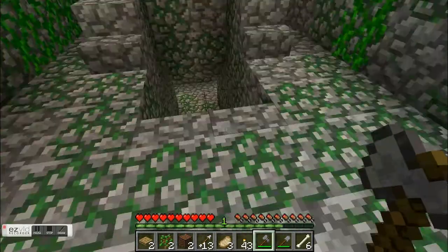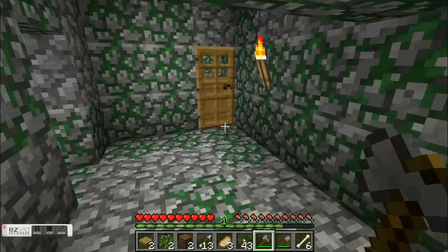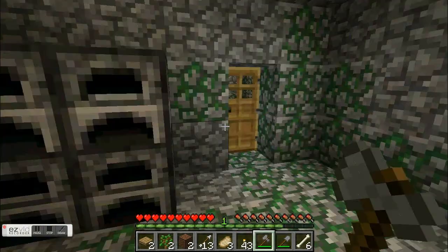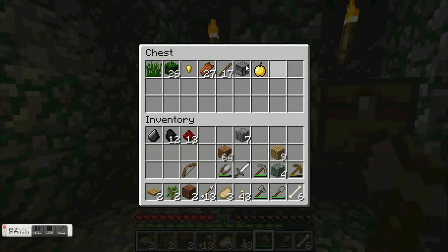I just wanted to show you the upstairs - so, downstairs. Let's go this way, let's go into my bedroom. There are my furnaces, and I have a golden apple in this chest.